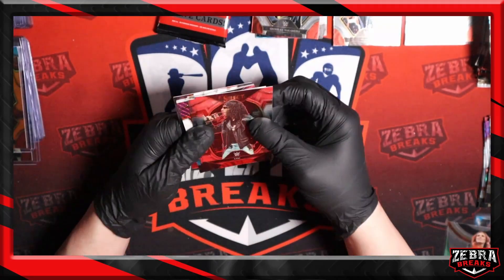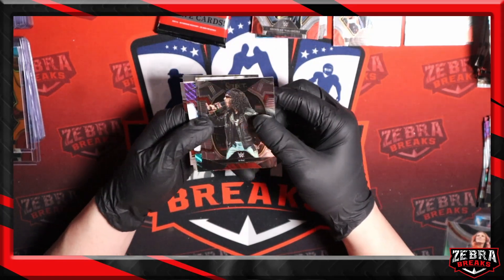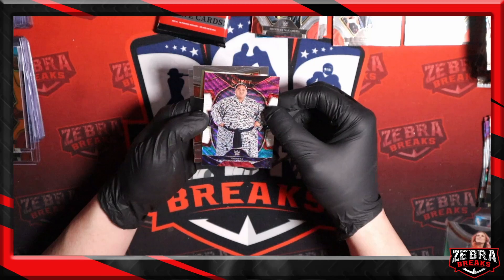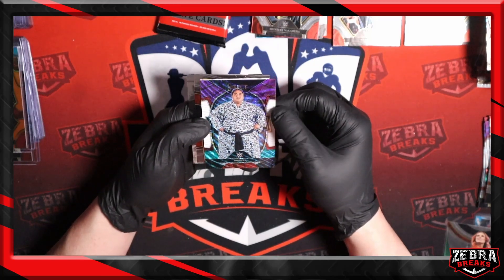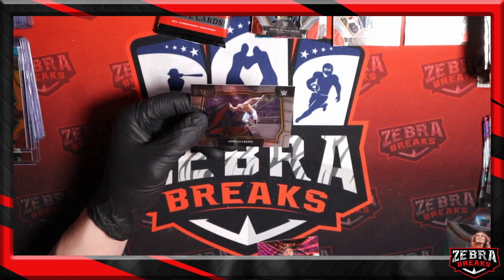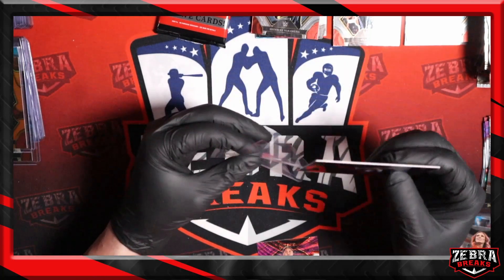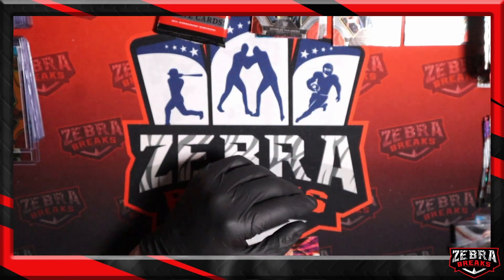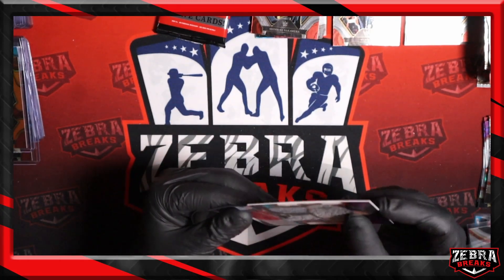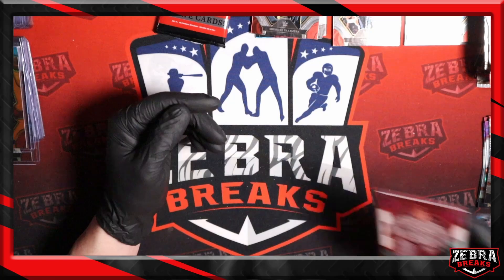Yokozuna tricolor — I'll take it. Anything on the legends, I'll take it. Great shot of Elias there. And an Apollo Crews ringside adding to the collection. We'll penny sleeve the Yokozuna.